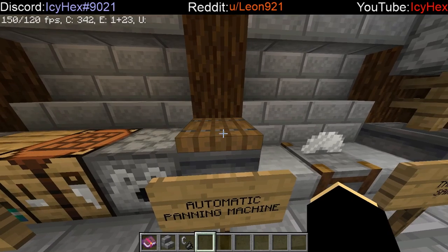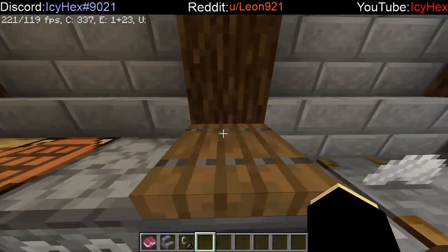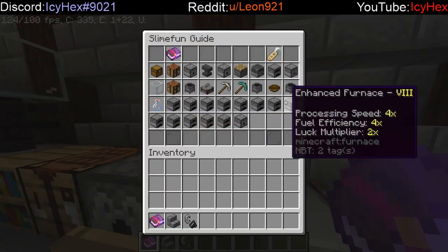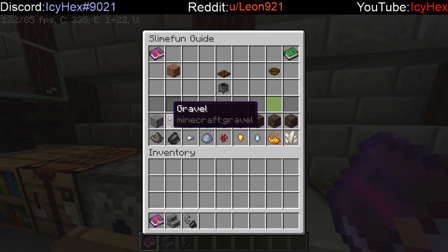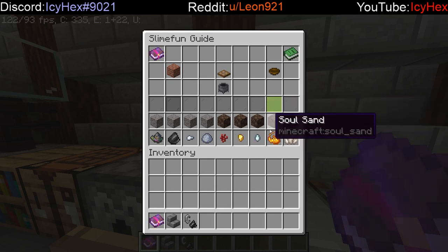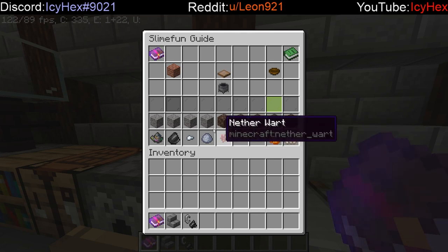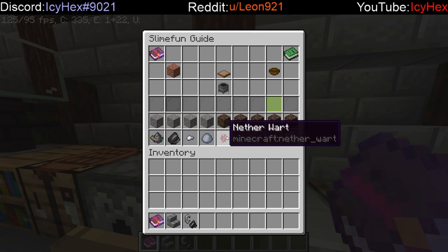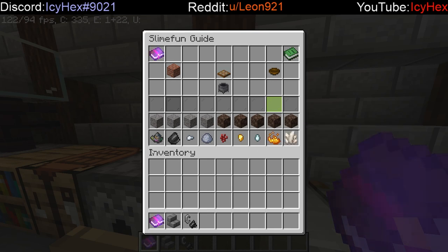The next machine is the automatic panning machine, possibly the easiest one to make — just a cauldron and a trapdoor on top. It serves two purposes. You can turn gravel and soul sand into various materials. Some seem useful, some not: soul sand into ghast tear or glaze powder is very useful, but gravel into clay or gravel into flint seems like a letdown. However, there is one item that seems out of place if you don't know its true purpose — the sifted ore.